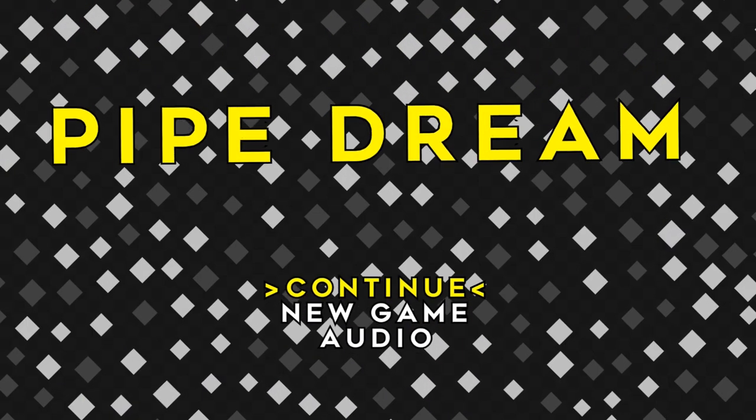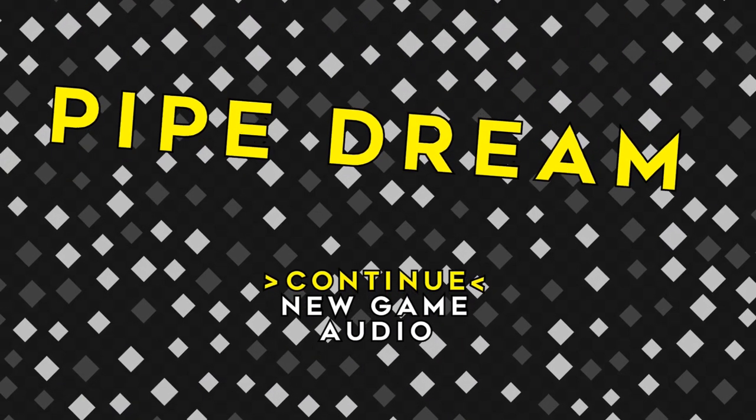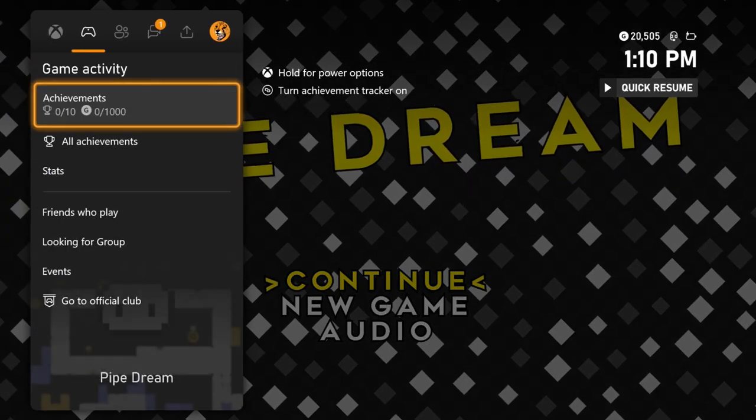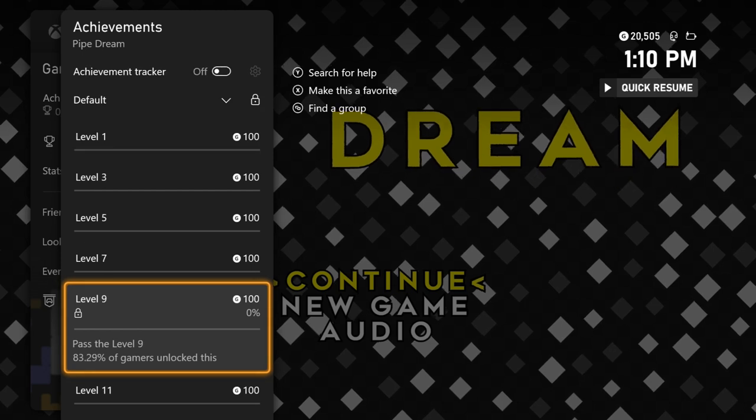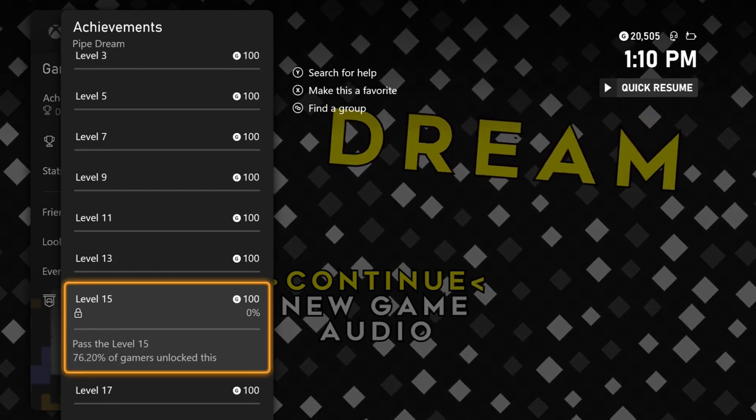What's up guys, Cheetah here, and today I'm bringing you a quick achievement walkthrough for Pipe Dream. This game is published by Weakfish Studio and it's developed by 909 Games. You can pick it up today for a price of $4.99.